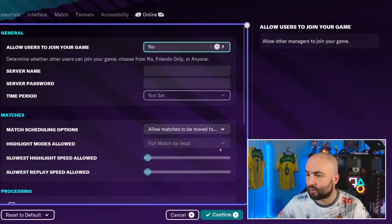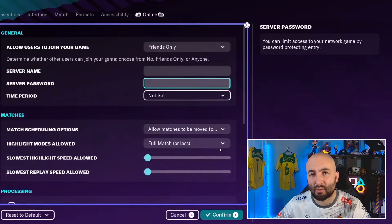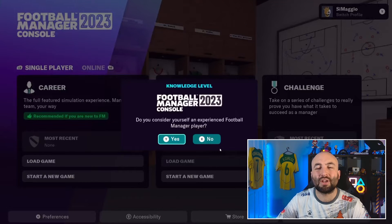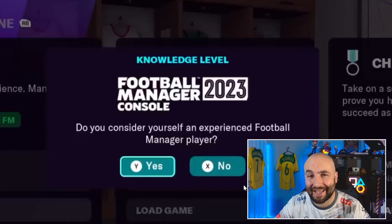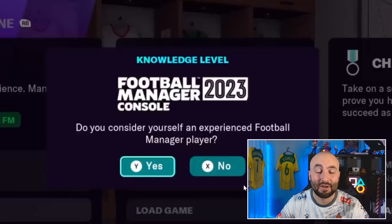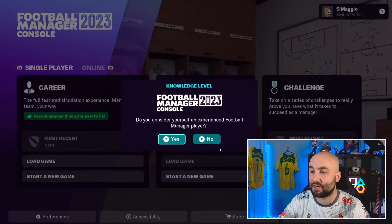There's also accessibility and online settings. In online settings, you may want to set it to friends only so randoms don't join your game. When you first load the game, you'll also get a notification asking if you consider yourself an experienced Football Manager player. I'd recommend saying no and playing through the little scenario they've got — it introduces you to a number of core features in the game.